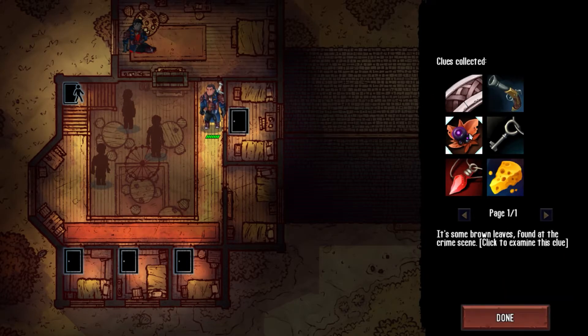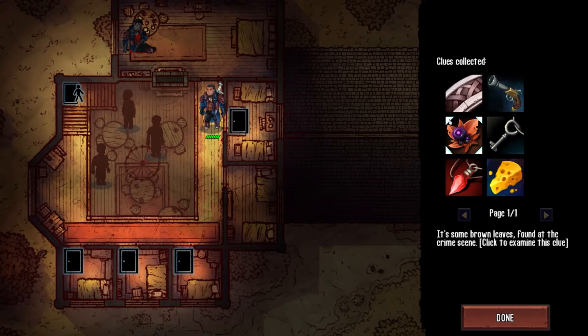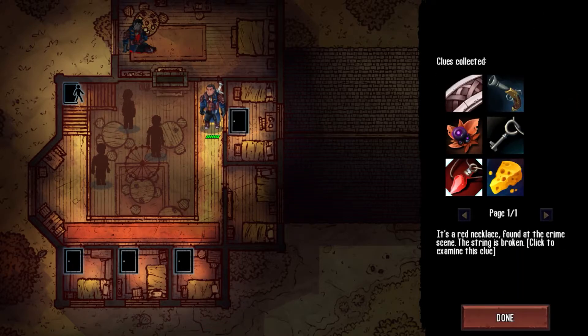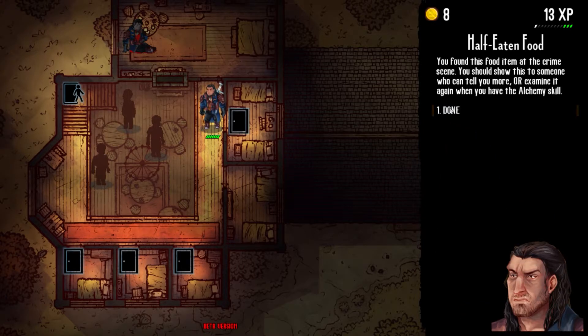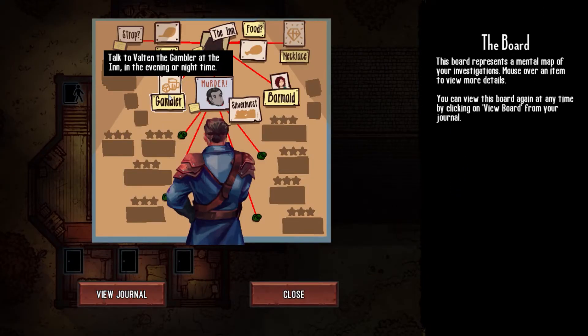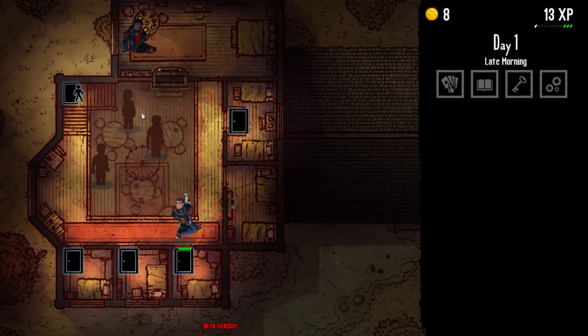You also do have experience. You get experience for examining people, discovering clues, questioning people's motives, and all sorts of things. Once you get enough experience, you level up and can choose from one of three perks, or forego a perk and get some extra max HP and three experience towards your next level instead. These perks tend to be extremely powerful. You won't be getting a lot of levels in the game, but each one will be pretty significant because of what you can get.